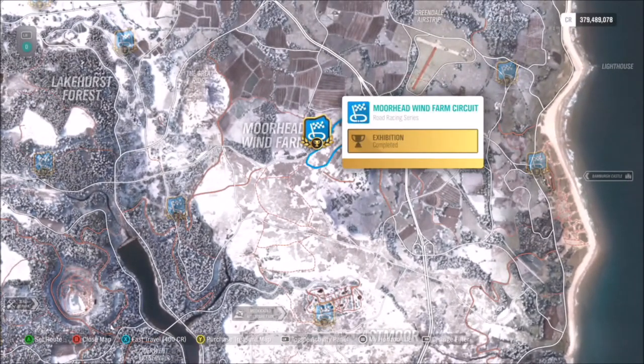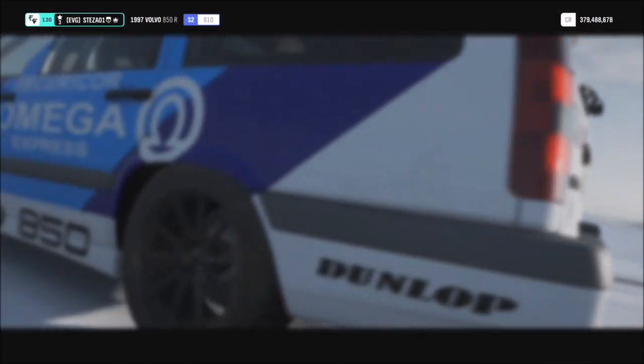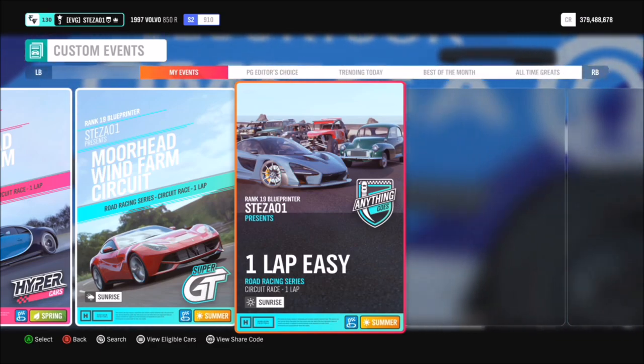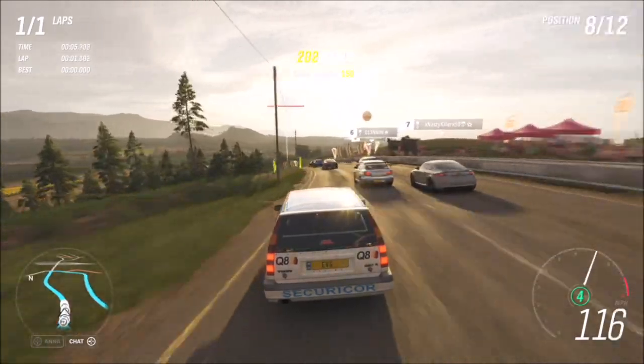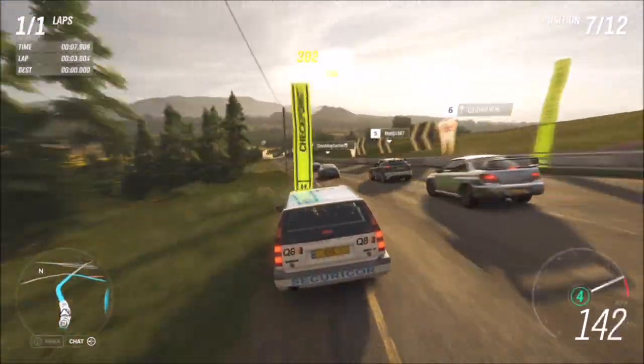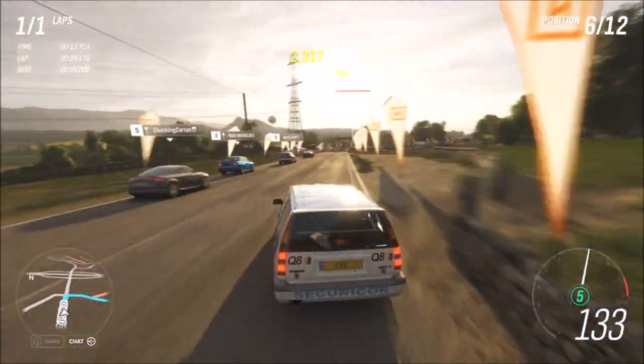I use the Moorhead Wind Farm circuit for challenges like this because one lap takes between 30 and 40 seconds depending on your car, making it a really quick circuit event. I've also got a blueprint created for just one lap — the share code is 676-155-178. You can use that, do a normal three-lap race, or create your own blueprint, but I find the one-lap blueprint easiest.